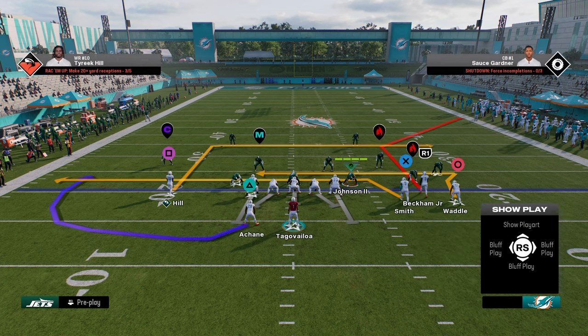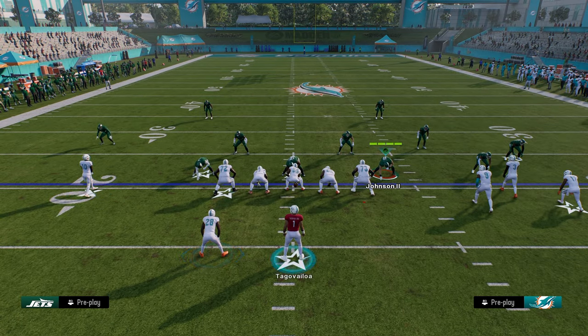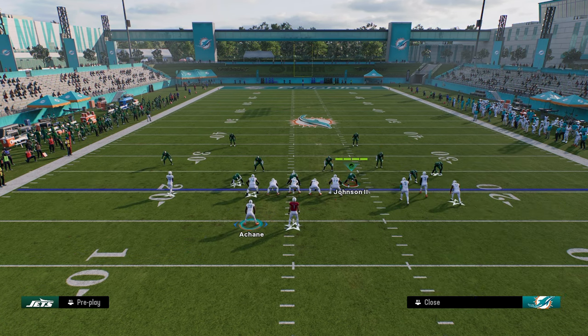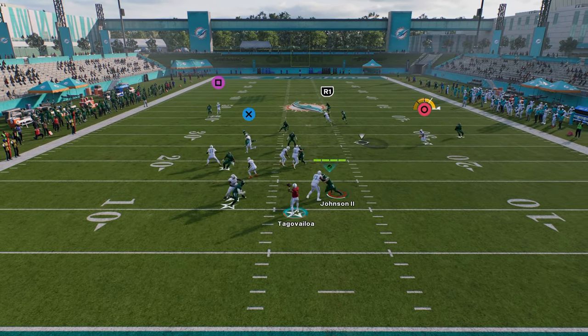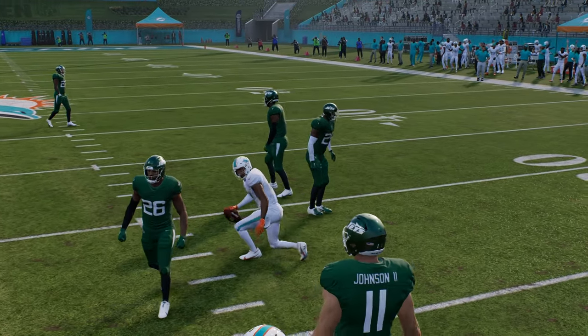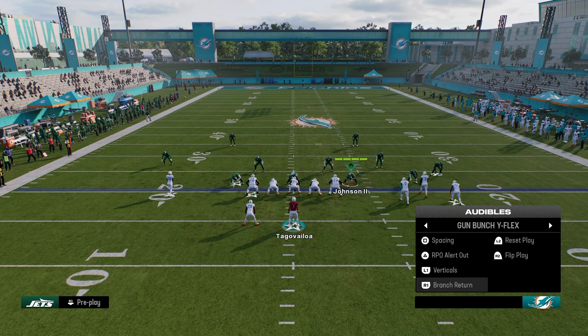You also have this play branch return, which is basically smash return — take Tyreek Hill, put him on a streak. What I like about this formation is it's basically bunch strong nasty but a wider version of the bunch with the running back on the left side. You can run an old school smash return type setup. That return route does a really good job against man. Early in the year you always want to find good man-beating plays, and this is certainly one of them.